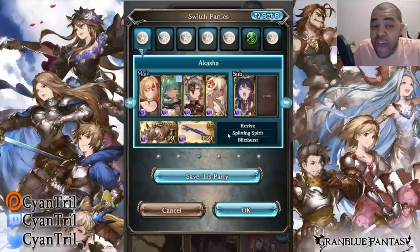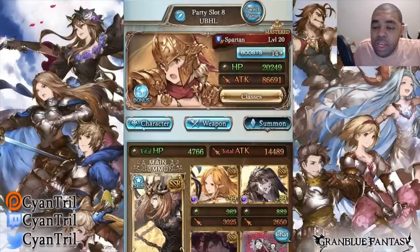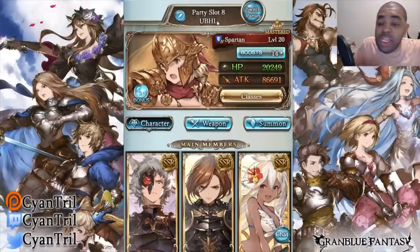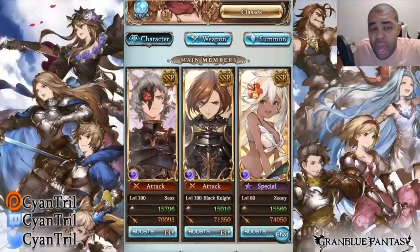Next setup is Yubaha High Level — this is the dark variant. Let me know how you guys feel about me going over other elements like light, wind, water, and earth. I can test the ones I know about in terms of speed comps, but the one I currently use myself is dark right now. I also plan on doing a Magna variant in the future but I'm still farming Magna grids.